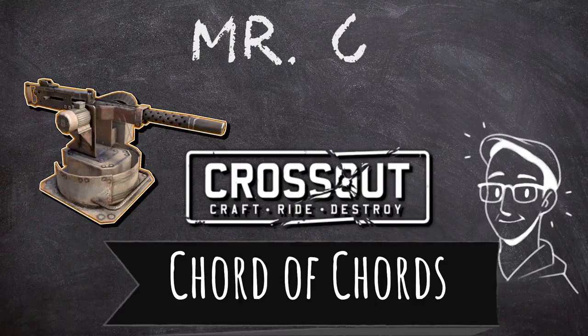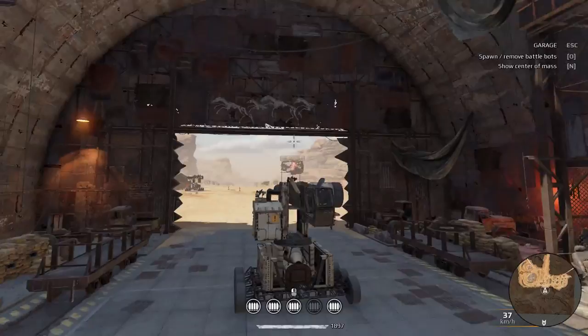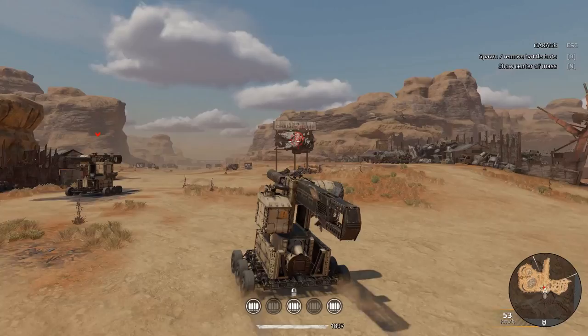Why do I do this for myself? I don't know — I do it for you guys. Good morning, Wasteland! Mr. G bringing myself some coffee, you some Crossout, and today we're driving a cord into combat.